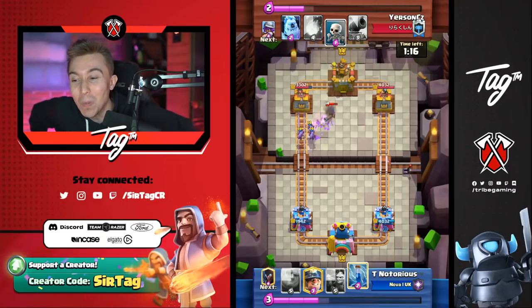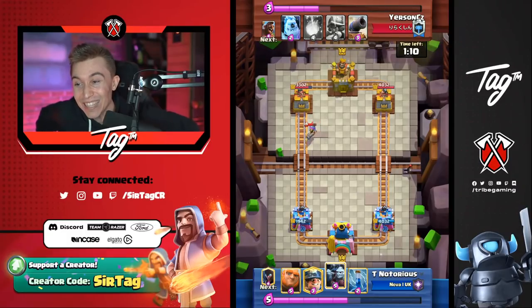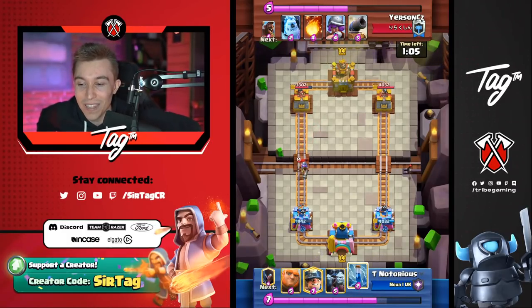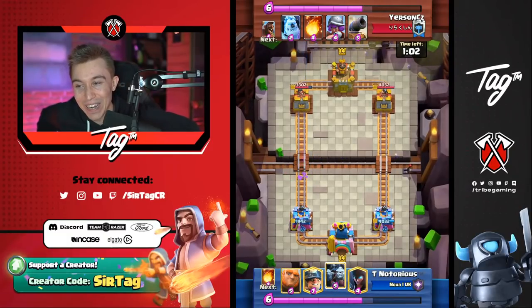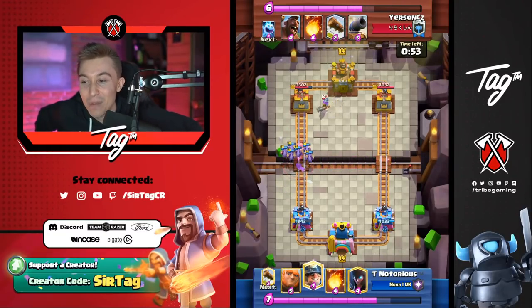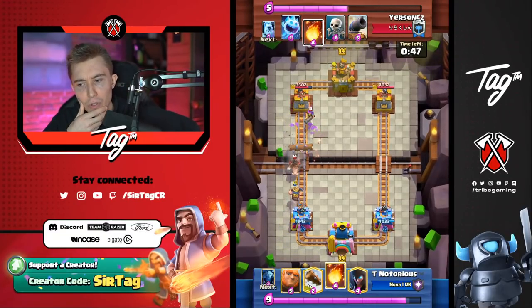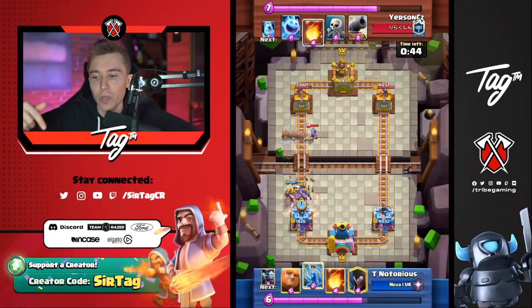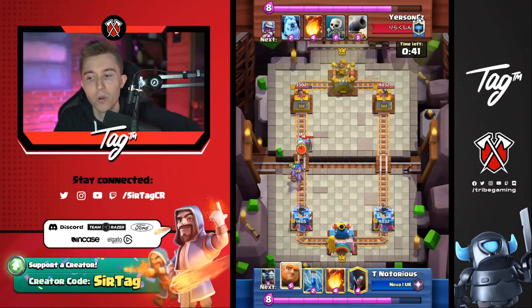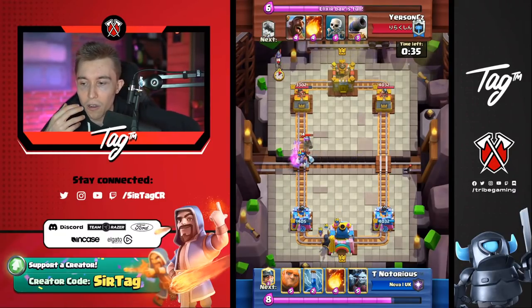That was really unlucky timing. The ice spirit whiffed on bats and didn't hit the night witch — so unlucky. At least the musketeer is going to bait out some extra elixir. That would have been a lot better if the ice spirit just was able to hit the night witch earlier. He goes in for an ice golem and gets minered — that's confusing. Maybe the opponent was trying to use a miner so Yursun would hear the miner sound and fireball on top of the minion horde. Or maybe he was just trying to use it on defense against the musketeer and hog rider coming at him.